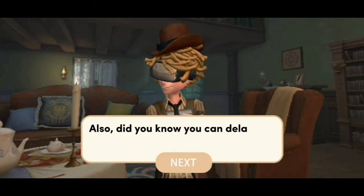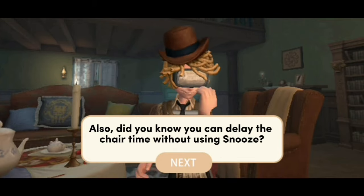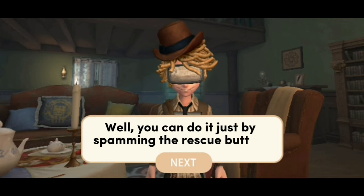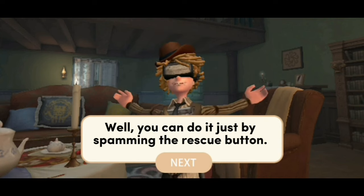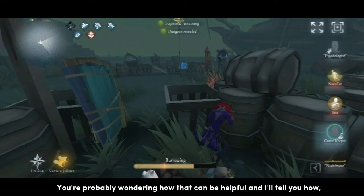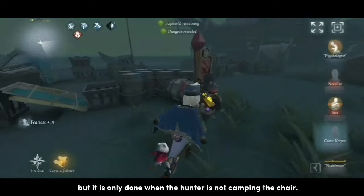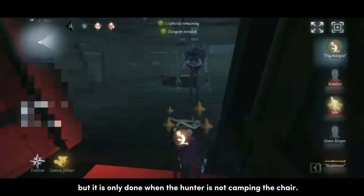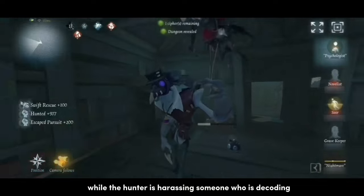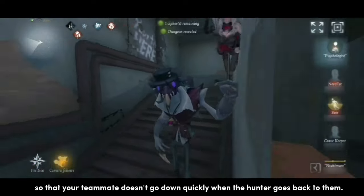Did you know you can delay the chair time without using Snooze? You can do it just by spamming the rescue button. You'd want to delay your teammate's chair timer while the hunter is harassing someone who is decoding, so that your teammate doesn't go down quickly when the hunter goes back to them.